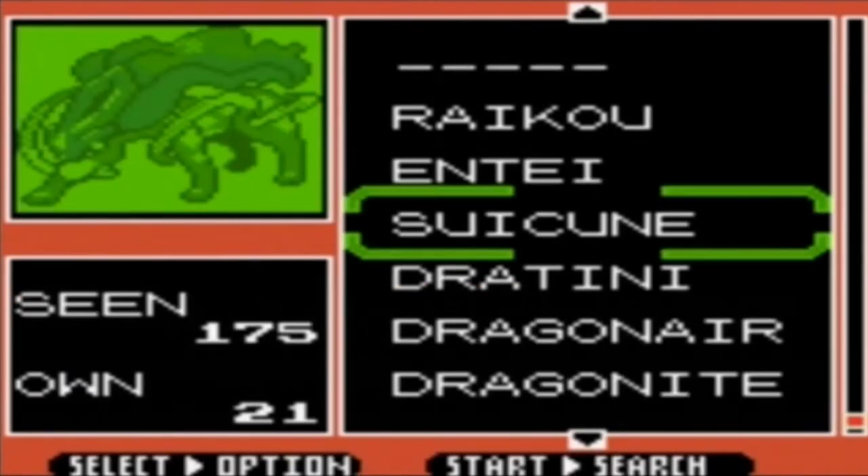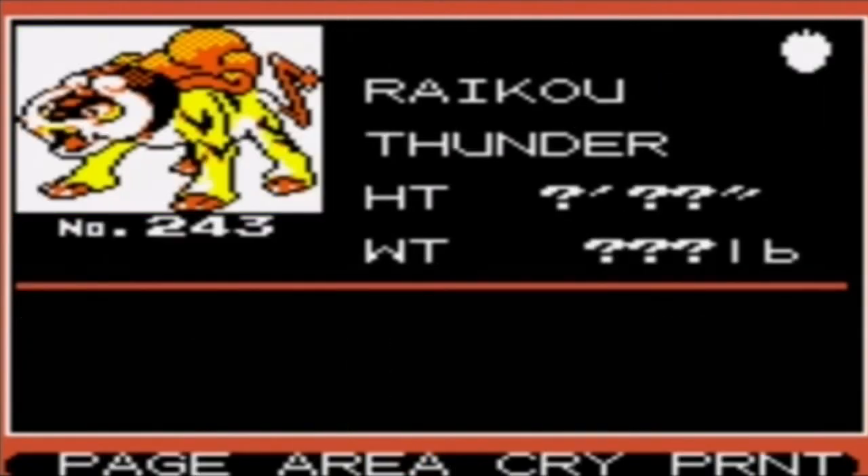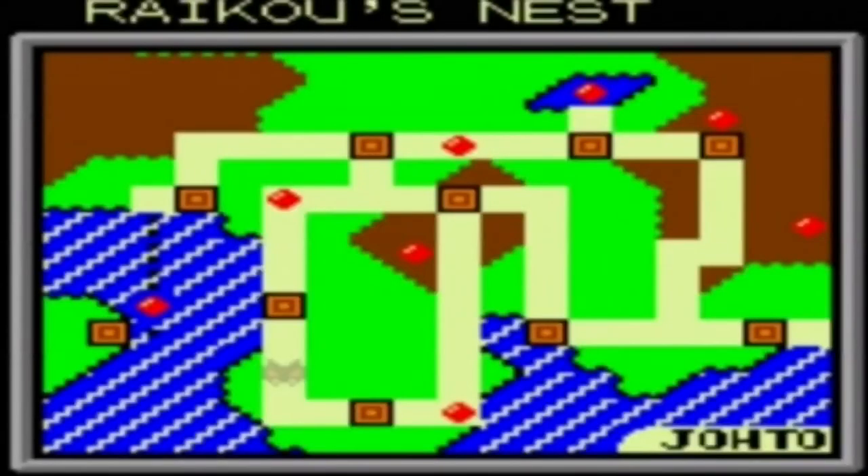Suicune in my test runs I ran into the most. I ran into Suicune at least a total of 4 times all together. Entei about 2 or 3 times, and then Raikou only once with the one encounter. So you can look in the area and stuff.